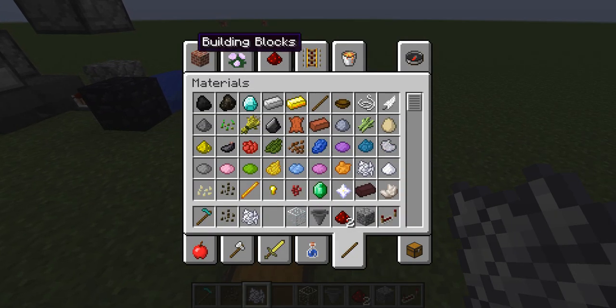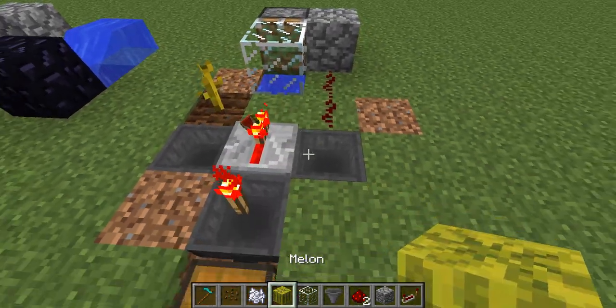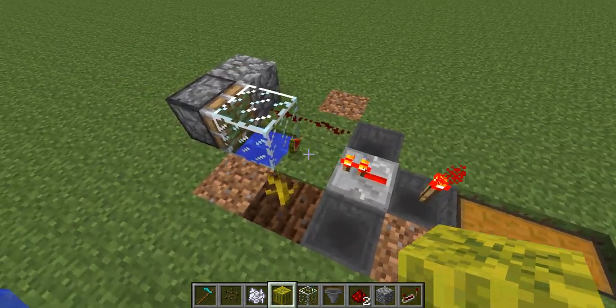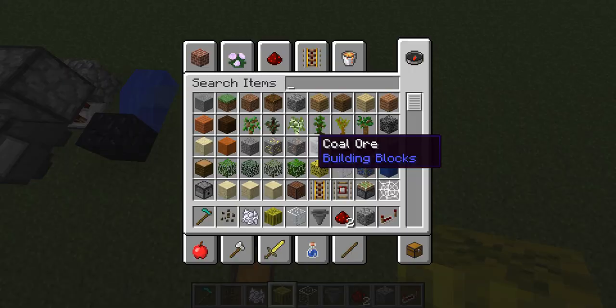So there you go, now you have the machine done. Let's go ahead and just test that really quickly. And there you go — as you can see, when it comes, it just shoots into there. This is almost 100% lossless, fully automatic melon farm.